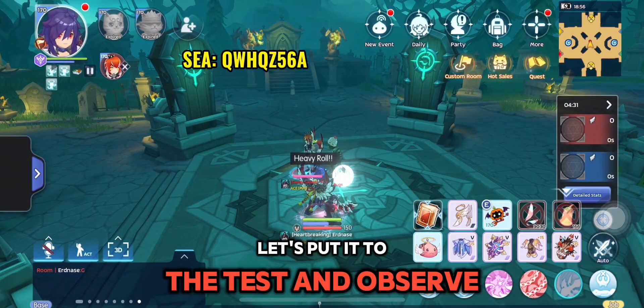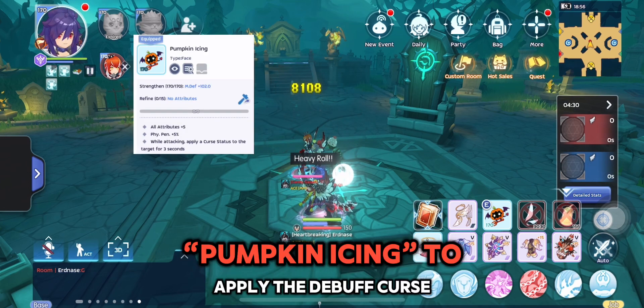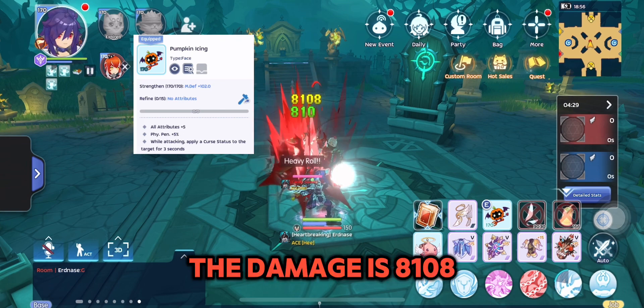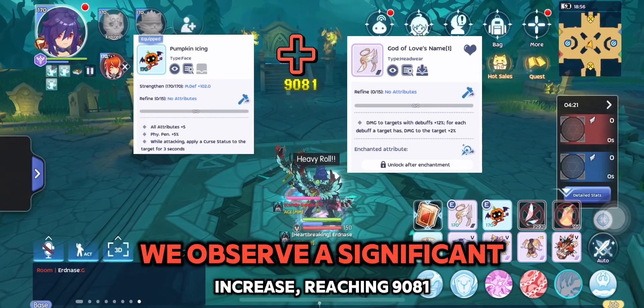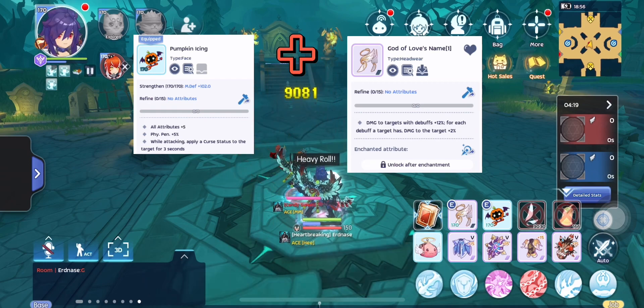Let's put it to the test and observe its effectiveness. Using the face gear Pumpkin Icing to apply the debuff Curse to the target, the damage is 8,108 without the God of Love's Name. While wearing it, we observe a significant increase, reaching 9,081. Impressive!